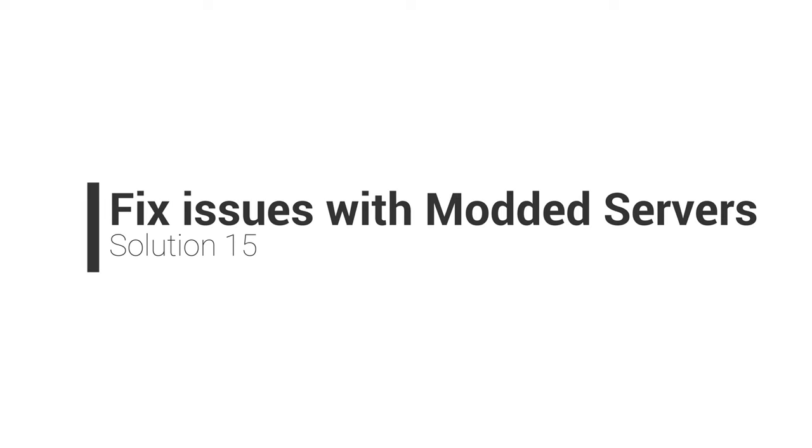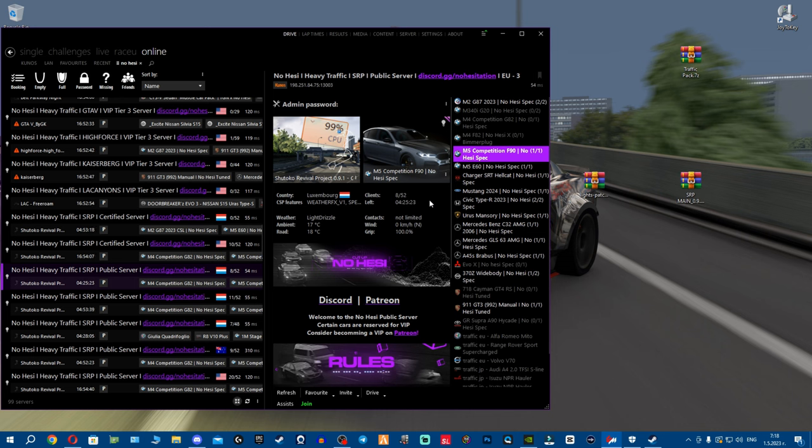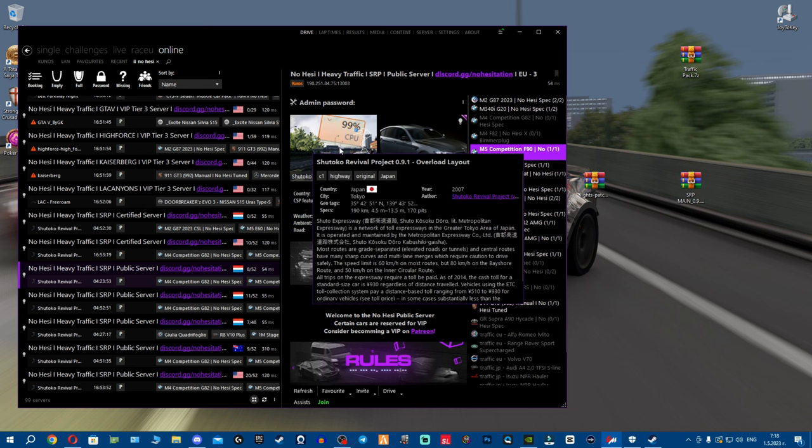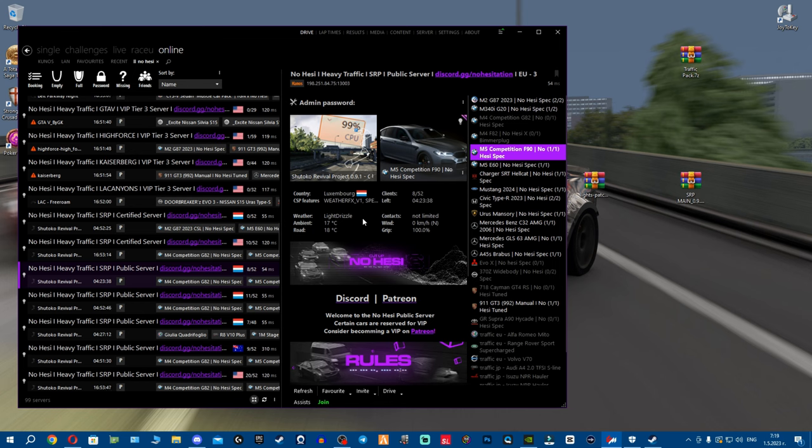Now let's cover modding issues. A lot of you install by drag and drop — here's the problem. For massive tracks like Shutoku Revival Project, FDR track, Union Island, or GTA tracks, Content Manager has 7-Zip integrated but it can't properly unpack large data. When installing via drag and drop, it misses some files. The track appears installed, you try to join, the game crashes because your files don't match the server's files. That's why I always say: install manually.